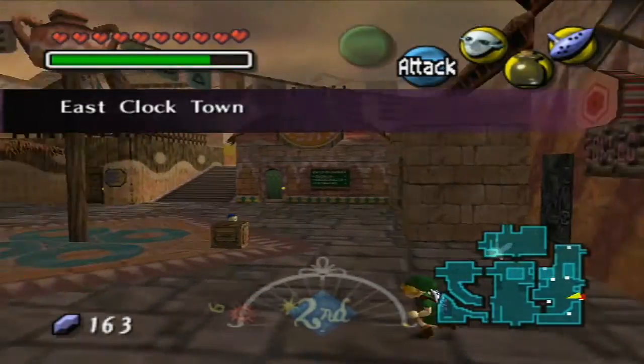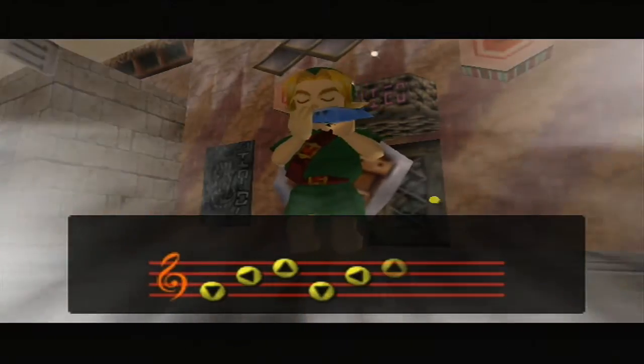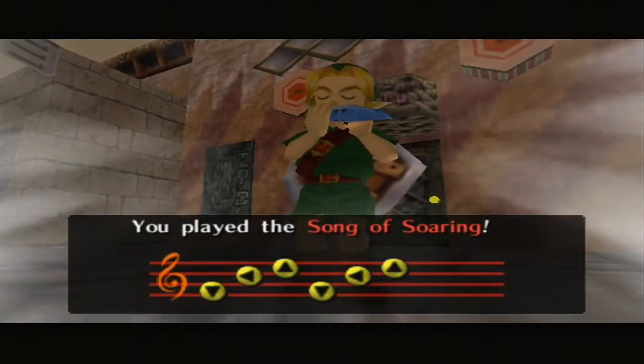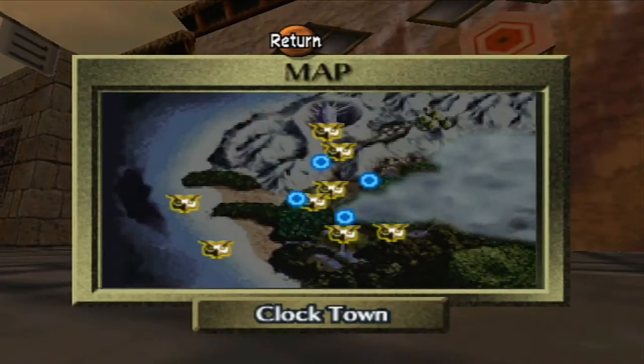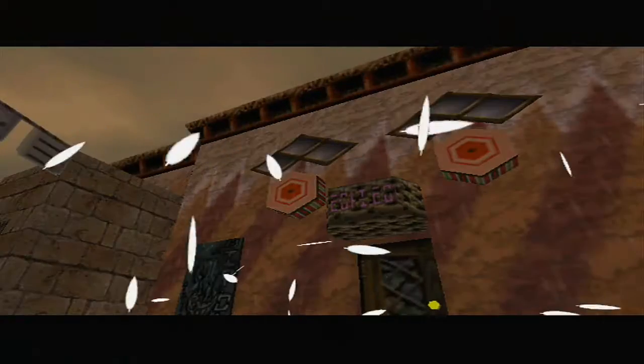I guess I didn't need to withdraw quite as many rupees as I did, but hindsight is 20-20. We're going to use the Song of Soaring again to warp back. We might as well go back to Milk Road because there is a thing we need to do there related to Epona. We could have done this on day one — anytime you get Epona, you can go do it. But I might as well do it now.